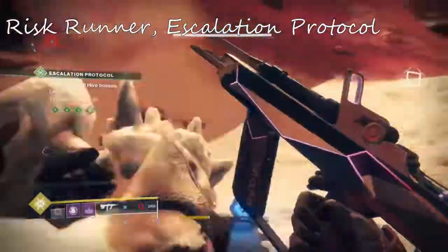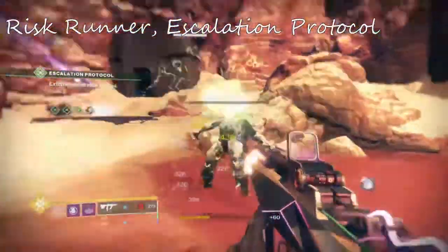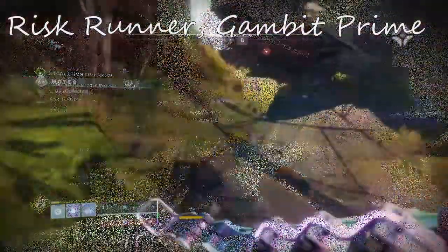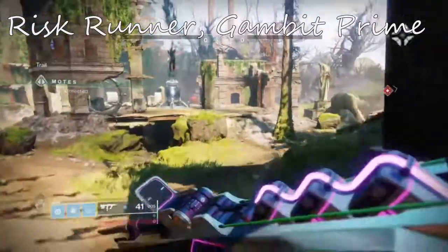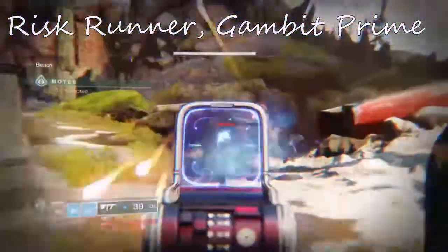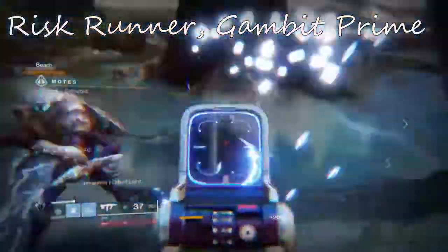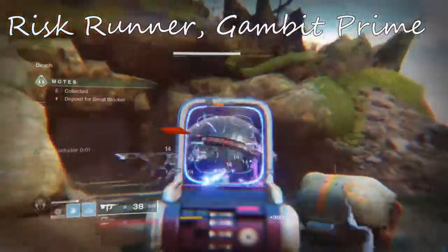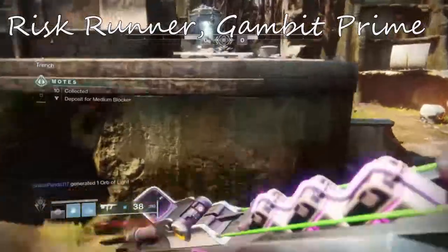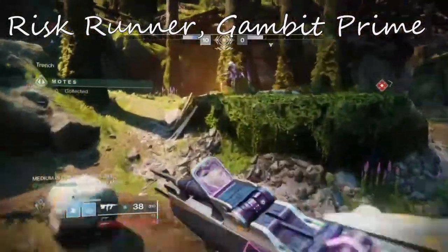The best way to use this weapon is to be doing things that have lots of ARC enemies. Hive would be a great example, because almost all the Knights and a good chunk of the Acolytes do ARC damage. Fallen enemies also deal a fair amount of ARC damage, especially Captains and Shanks. Scorn would also have some ARC damage, but it comes more from those explodey little crawling thrall-type Scorn. So this is most useful fighting Fallen and Hive, which is why Escalation Protocol, anything Hive-related, Crown of Sorrow, or Gambit Prime could all be good options.